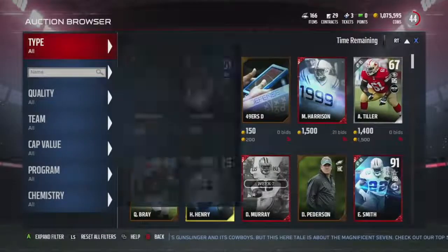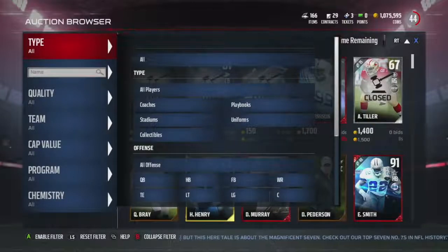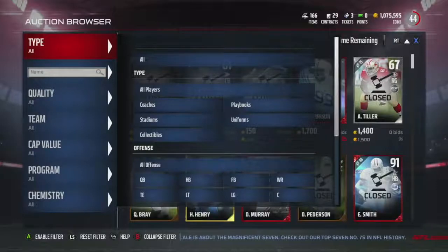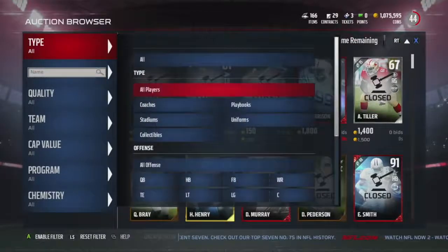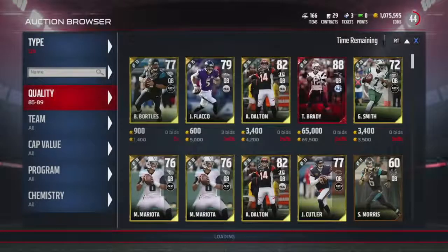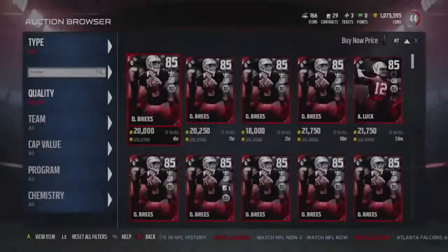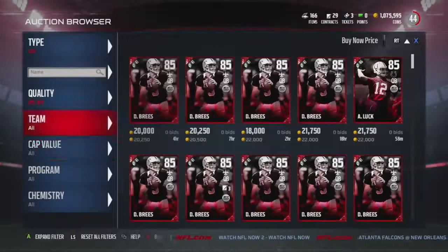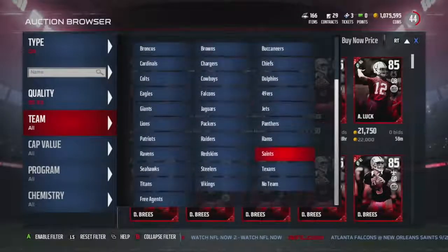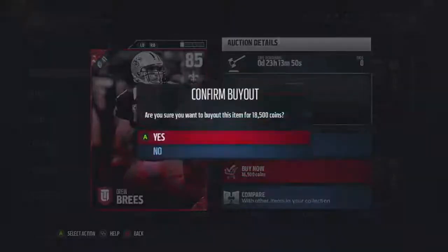First player requested came from Jay Hall — you said you want to see Adrian Peterson. Another comment wanted Terrence Williams. Let's get on to the auction house. First add we will make is the quarterback. Someone commented and said they want to see Drew Brees. It was between Tom Brady and Drew Brees — I flipped a coin and Drew Brees won. So we'll be going with Drew Brees. Let me make sure it's the cheapest one. And here is the cheapest Drew Brees — that is our quarterback.